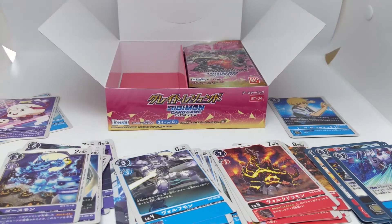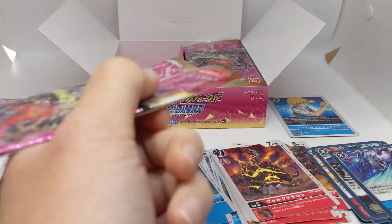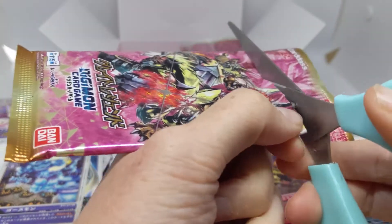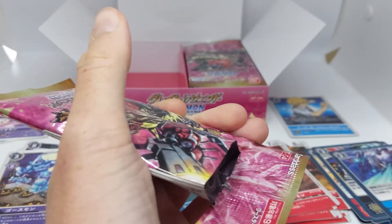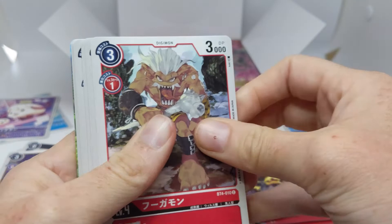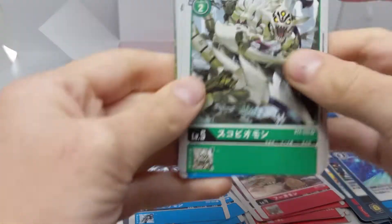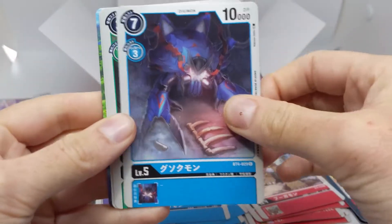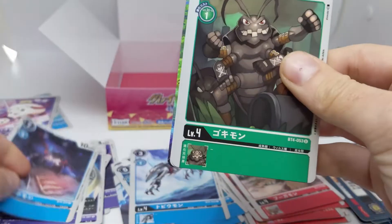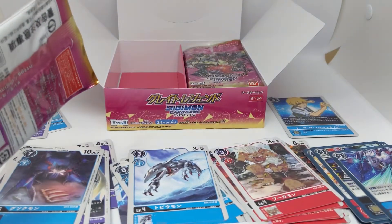Booster box drinking game: take a shot every time I talk about how excited I am for the Pendulum Zed. Take two if it's about Ghostmon. Down your drink if I start talking about how much I love the range of underrated and unappreciated Digimon that are appearing in this card game. Please don't — that sounds like a bad way to have a bad time. There's Rochimon. I think I opened him in the last set, but I do like the art.